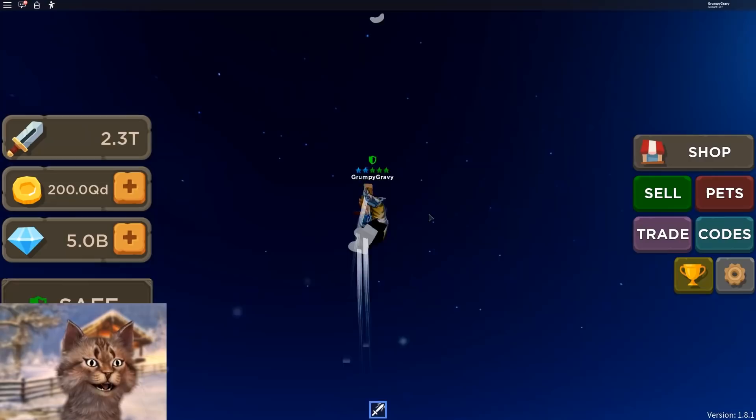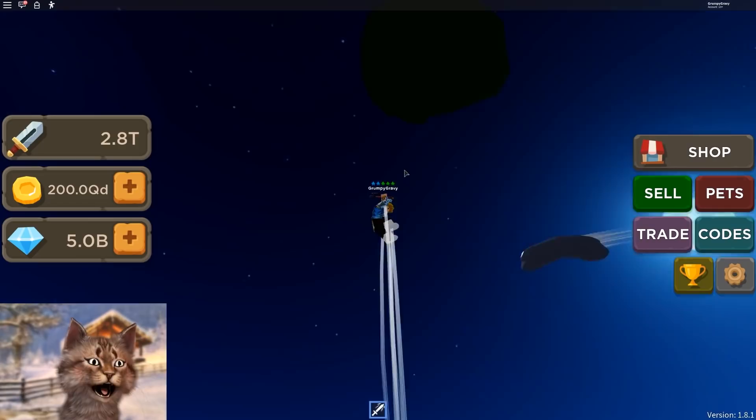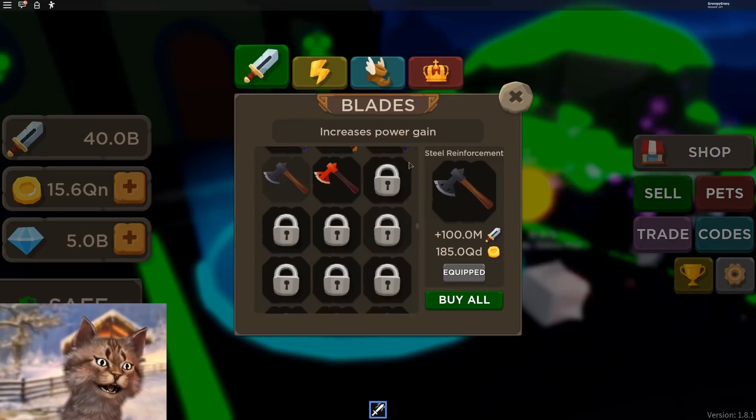We got to lightning island, and this one might be the last island. This is actually kind of far — can people actually make this with regular jumps? I'm here just flying, and you get two times selling. Oh dude, this is awesome. I'm rich.